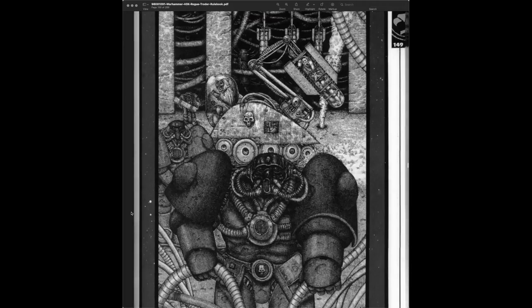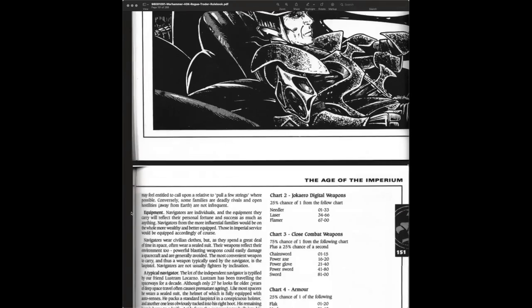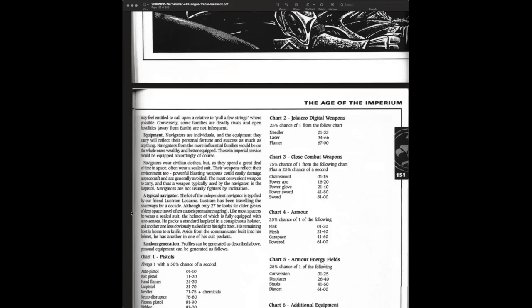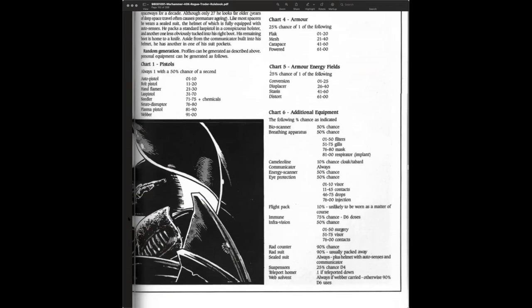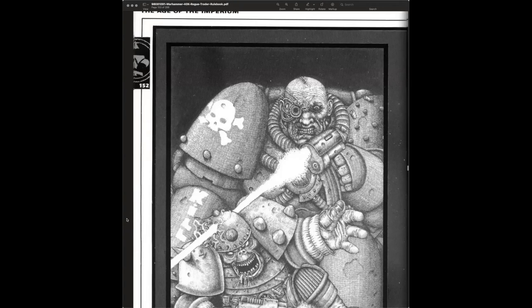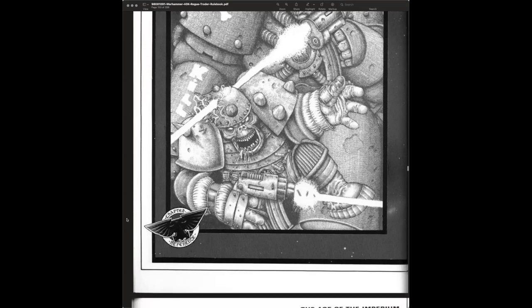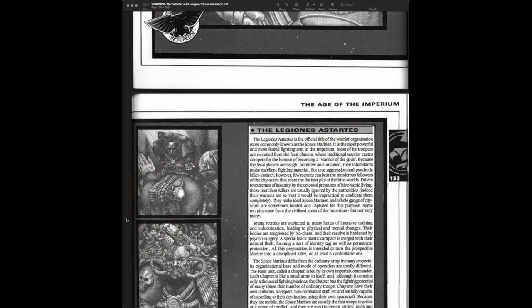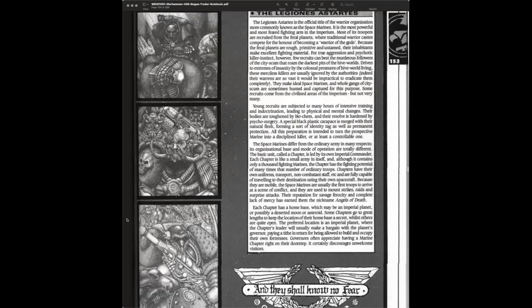There's a neat part unique to Rogue Trader that doesn't show up again — the Star Child. There's a fragment of the Emperor that lives in the warp, and you could play as something called a Sensei, which is a biological child of the Emperor.